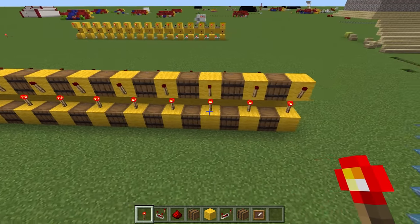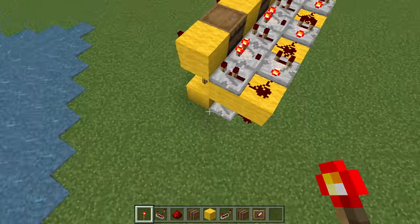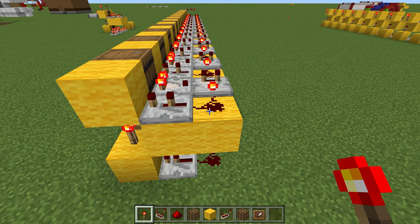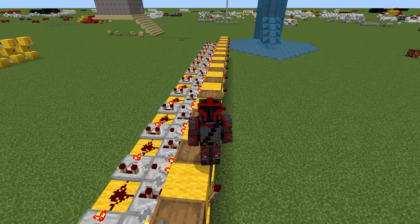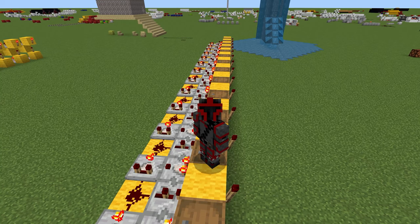Back this up to 15 and you have yourself the red coder. Note for this 15 value: you don't need to have the subtraction right here because redstone will never reach a value greater than 15 unless you're using something like commands. And there you go, a two-wide red coder. If you want to learn how to implement a red coder into your redstone computer, then click on this video and I'll see you there.